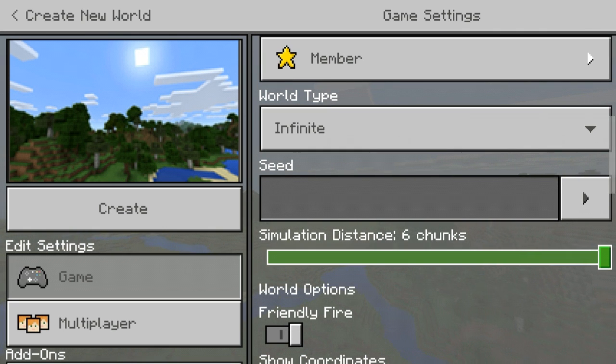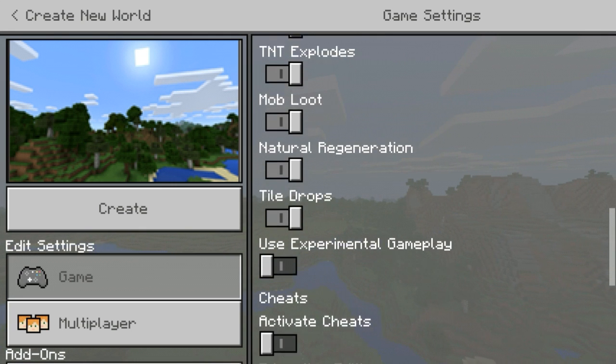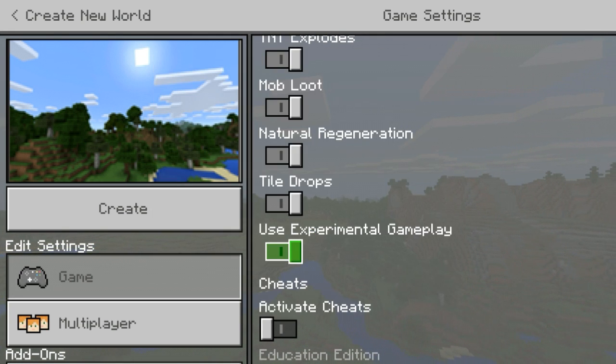I'm going to get a starting map and we're going to do six chunks. You can show coordinates, use experimental gameplay, share — and now let's go.